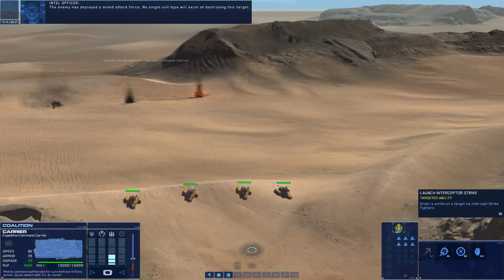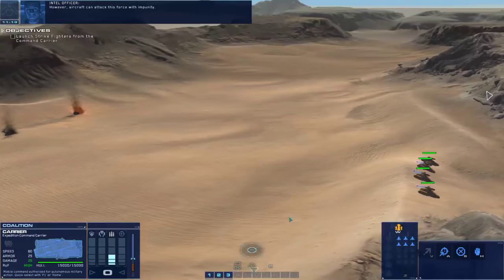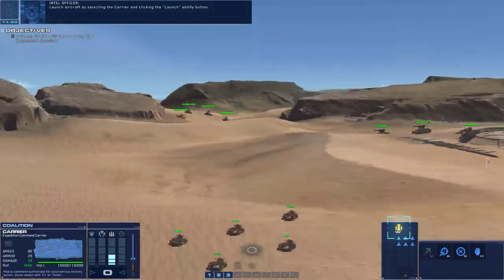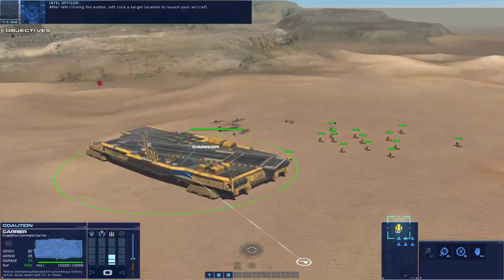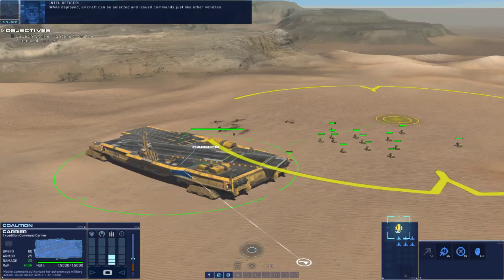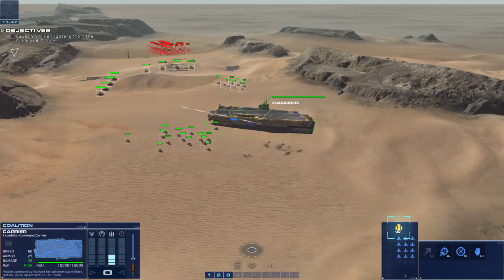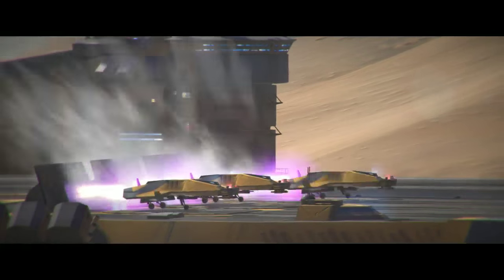The enemy has deployed a mixed attack force - no single unit type will excel at destroying this target. However, aircraft can attack this force with impunity. Select the command carrier to launch aircraft. Launch aircraft by selecting the carrier and clicking the launch ability button, then left-click a target location. While deployed, aircraft can be selected and issued commands just like other vehicles. Once their ammunition is depleted, aircraft will automatically return to the command carrier to reload and repair. Strike fighter approach vector dialed in - excellent!